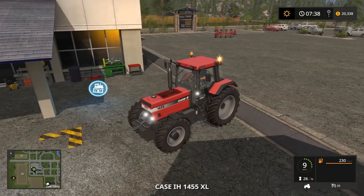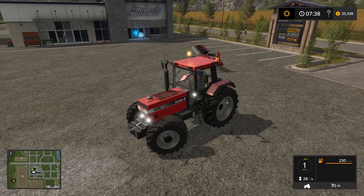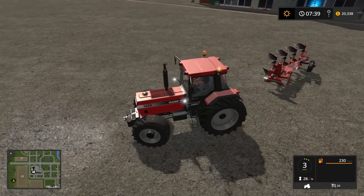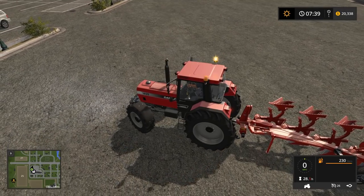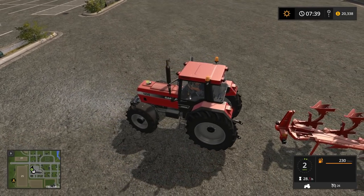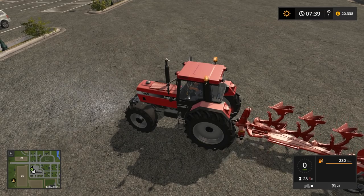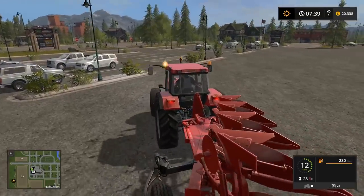We've leased our plow and it's sitting out in the parking lot. We're going to back in and pick it up. Get close to the plow and the little attach icon will appear in the bottom right — press the button and it reconnects and raises the plow.